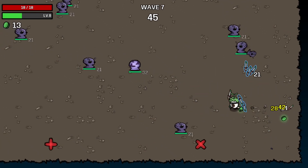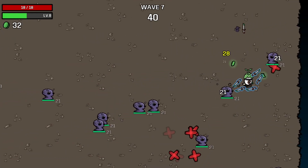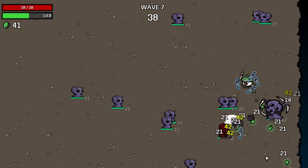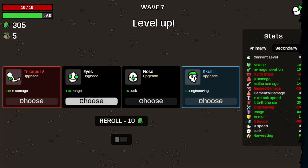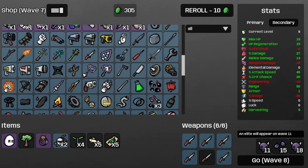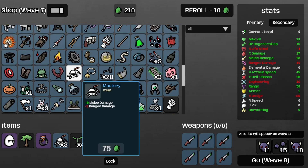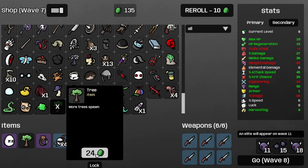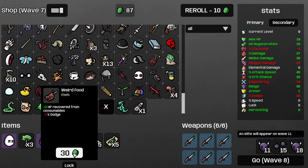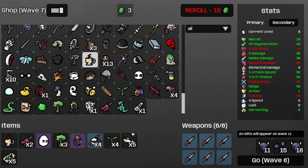That's much better in terms of DPS, though it could still be higher. I'm going to focus on getting some Masteries for the melee damage this time around. That's a seven. Let's get some more damage and upgrade that last Thief Dagger, then another Mastery or two. Grab a couple more trees, some weird food, and then a coffee for some more attack speed.